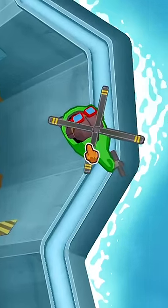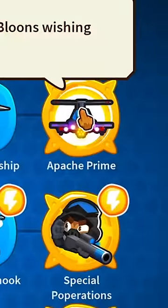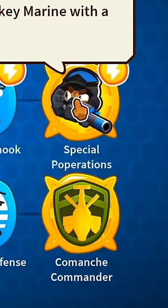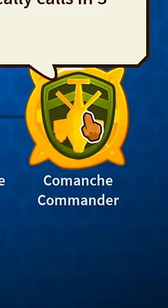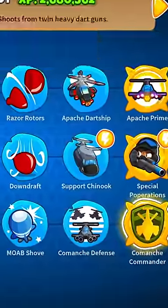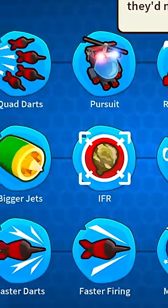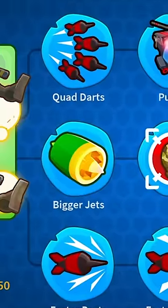I'm sure everybody knows about the Heli Pilot in Bloons TD6. You upgrade it — top path, you get Apache Prime; middle path, Special Popperations; and bottom path, Comanche Commander. All of them have their own bonuses, but did you know that if you actually scale it back a little bit, you might get a little bonus action that you might not have known before?